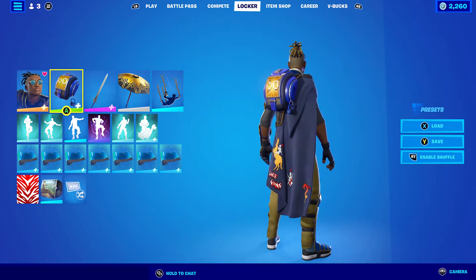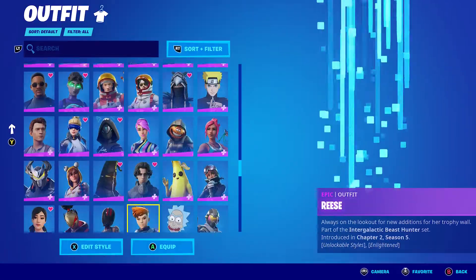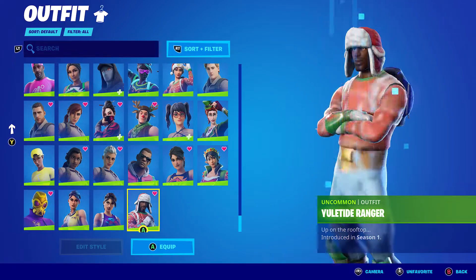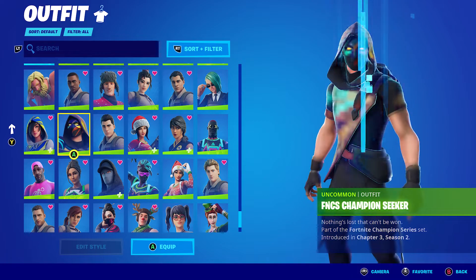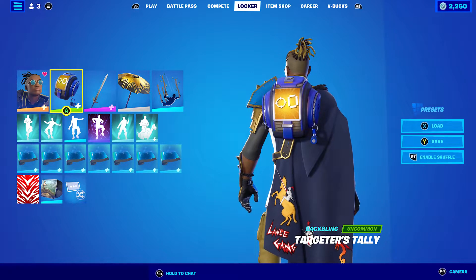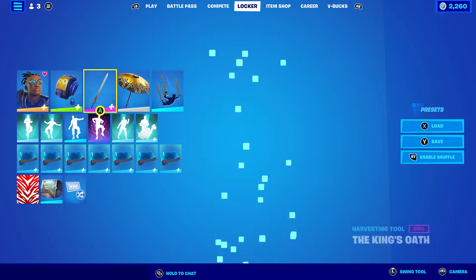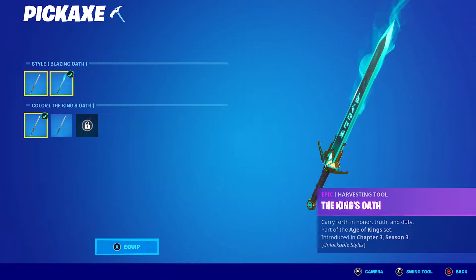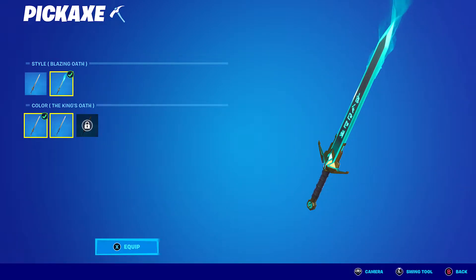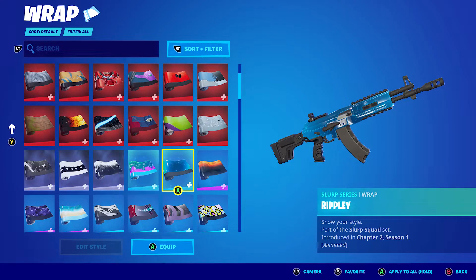I'm using the Targeter's Tally back bling — it came alongside the FNCS Champion Seeker skin when that was in the shop. It works pretty nicely, and I mainly used it because I like how when you get a kill it comes up on your back. The pickaxe I'm using is the King's Oath, which is basically Malik's pickaxe. The style I'm using is Blazing Oath for the blue flame look. And the wrap I'm using is Ripley — still one of my favourite, if not my favourite, blue wrap, from all the way back in Chapter 2, Season 1.